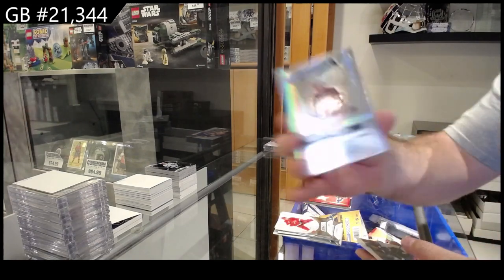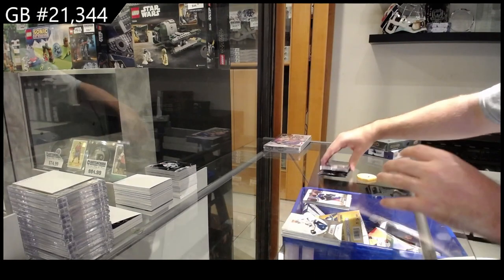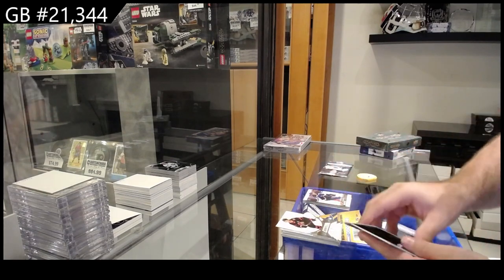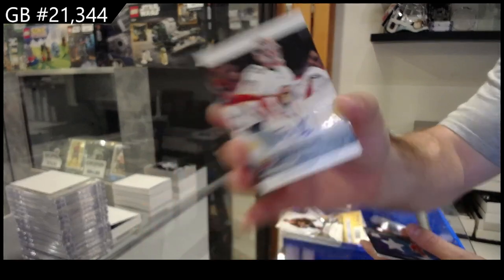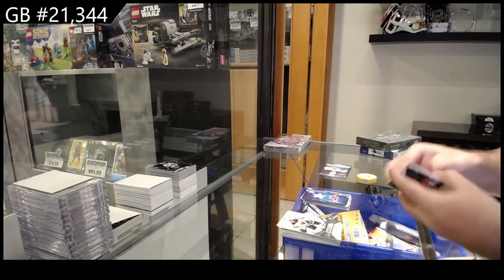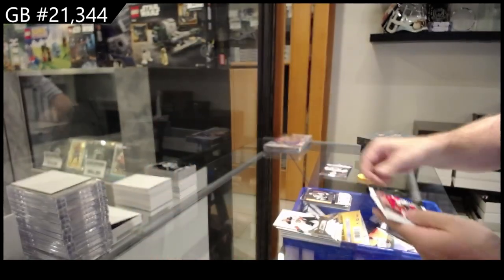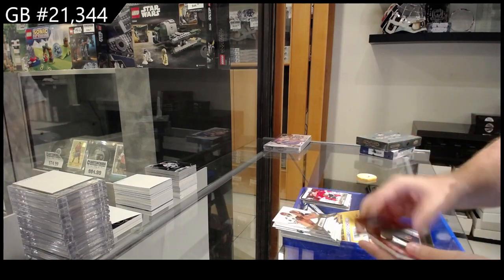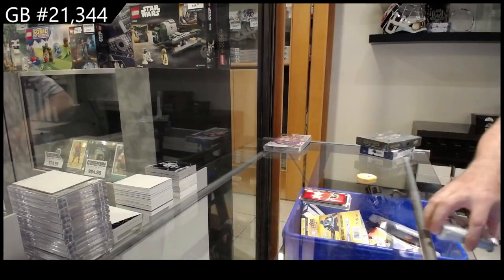We've got a Ranta numbered to 999 for the Avs Ticket. Arrivals of Neighbors for the Blues. Rookie Arrivals auto — Spencer Knight for Florida. Cider for the Red Wings — Star of the Night. Ticket of Kalman to 999 for the Sharks. And we've got a Kalani up for the Hawks rookie arrivals. Ticket of Novak to 149 for the Preds, and a Star of the Night — Robertson.